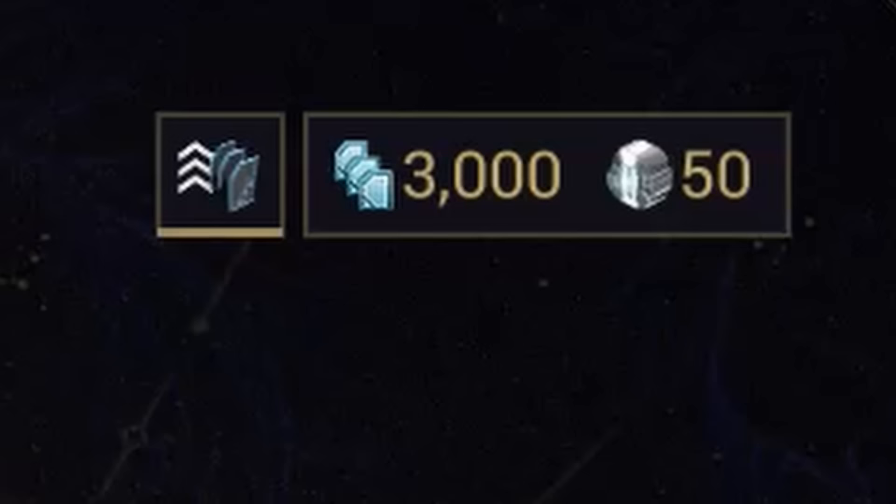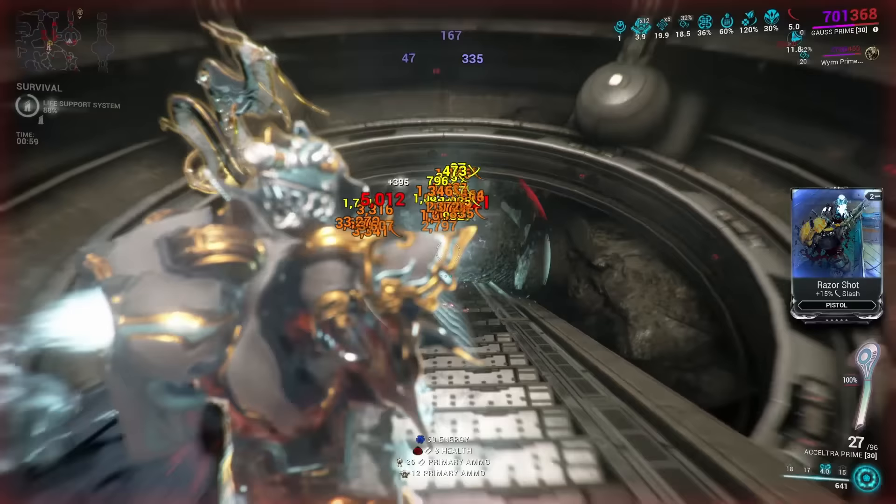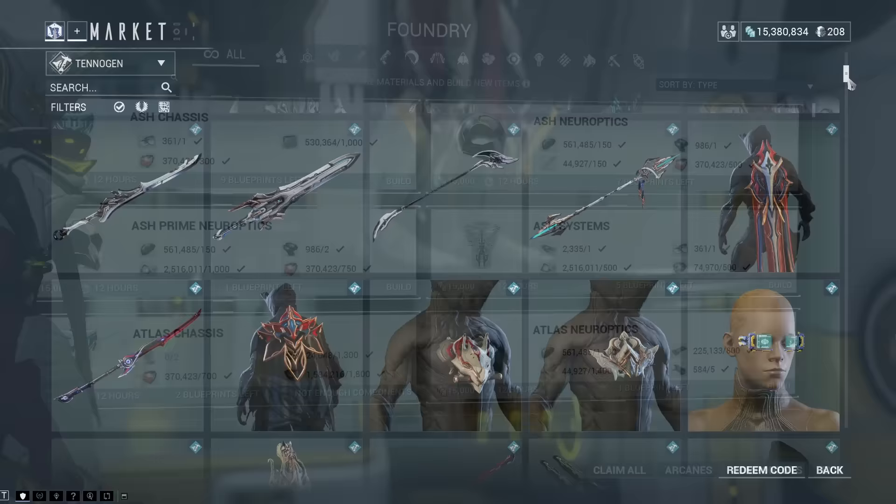Now, to be fair, 50 is not a whole lot, but you can get some specific items from it that will help your account in the long run. But those items do not include cosmetics, colors, speeding up the crafting process of your foundry, or anything that is being sold via the Darvo deal.